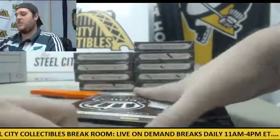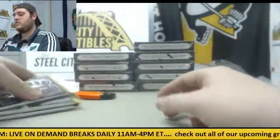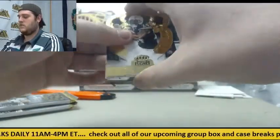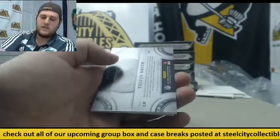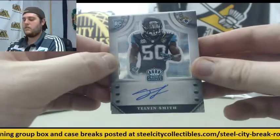I'm guessing we're also going to randomize off that Keenan Allen jersey, so stick around. Ryan Matthews out of $99 for the Jags. Out of $75 — Telvin Smith rookie card auto.